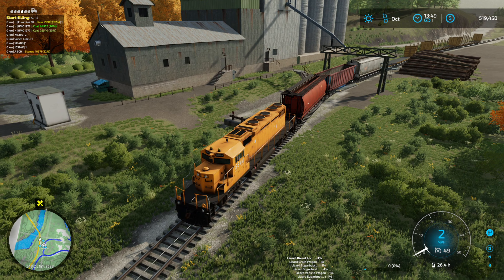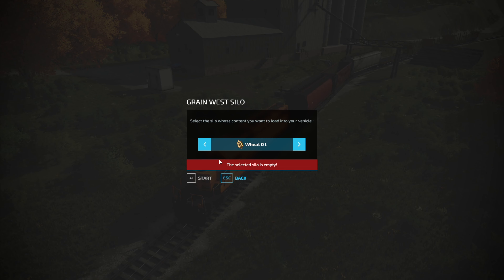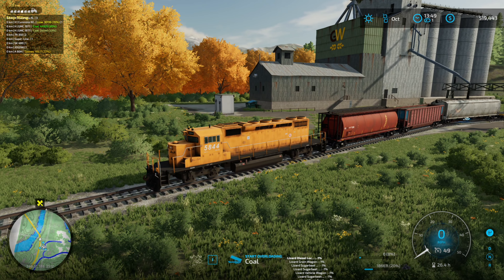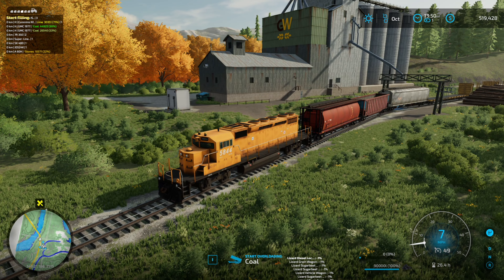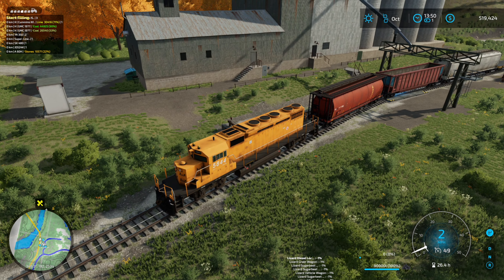We've got three log hauling ones and one flatbed. You'd think there'd be more cars that hold loose material. Coal - there we go. I'm gonna assume that's our problem with not being able to empty. It looks like we have sand in here as well, although that doesn't add up to half a million. What's up with that? Let's back that up - I think this is the one that holds the most if I remember correctly.